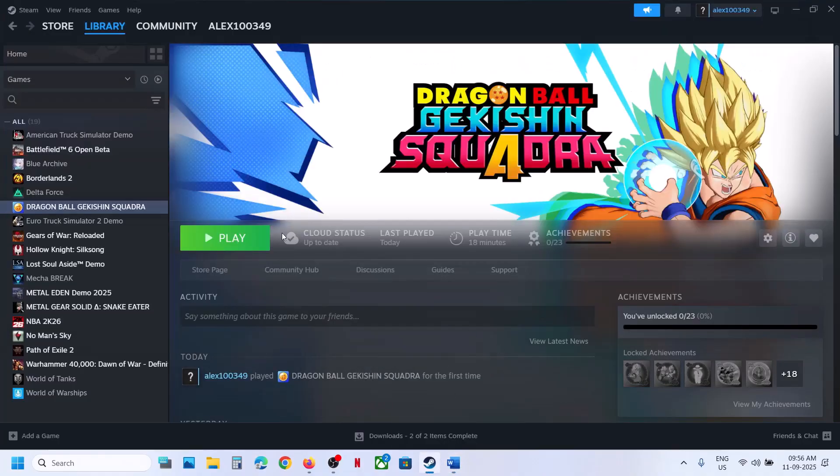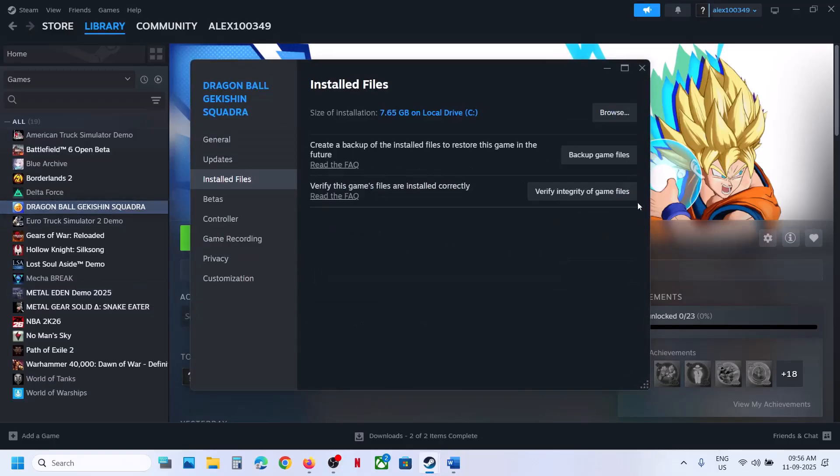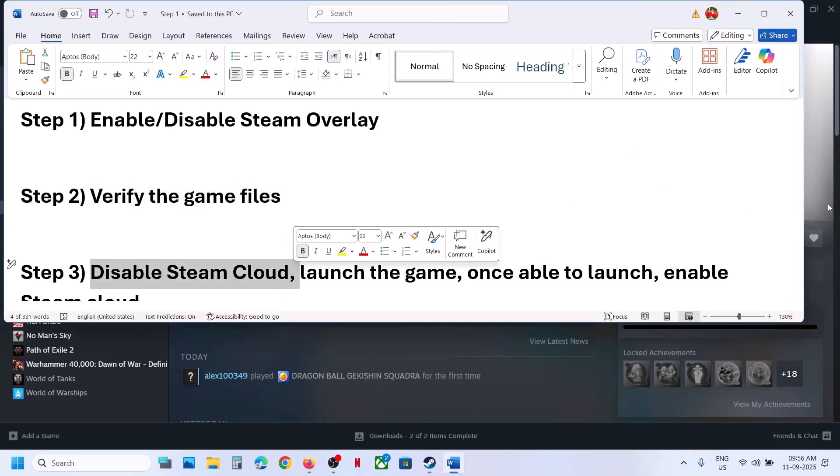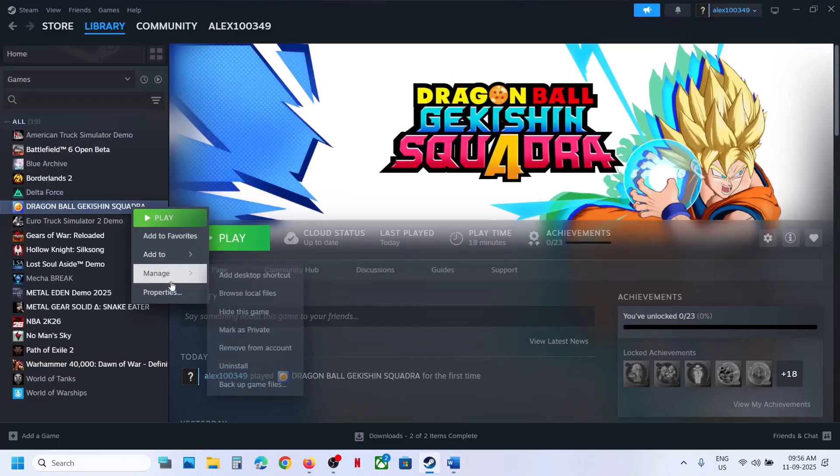The next step is to verify the game files — this is important. Right-click the game, select Properties, go to the Installed Files tab, and click 'Verify integrity of game files.' Once verification is 100% complete, launch the game and check.